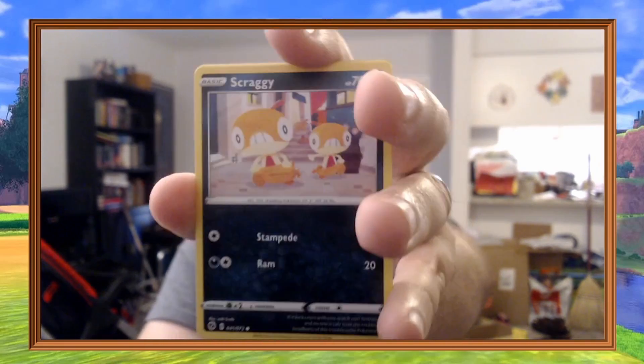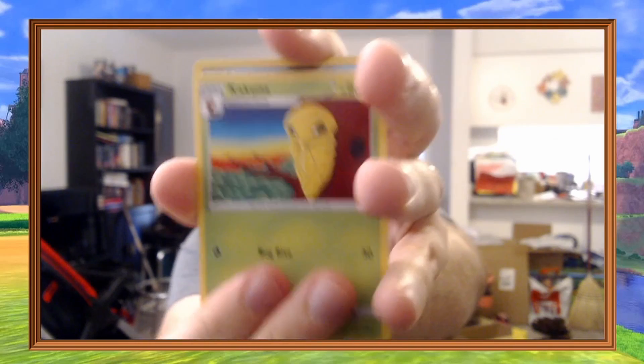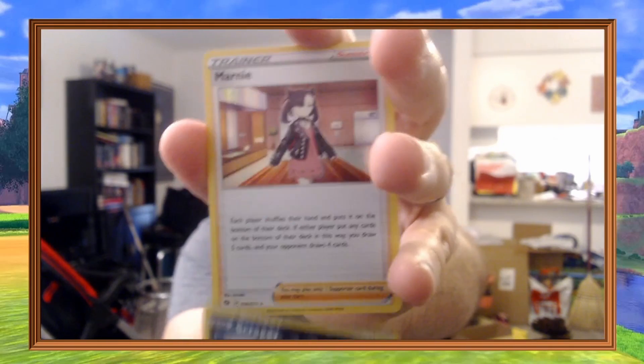First pack: Swablu, Scraggy, Carvanha, Galarian Zigzagoon, Kakuna, Scraggy Reverse, and a Marnie Holo. So nothing there of note.